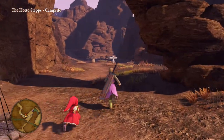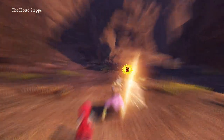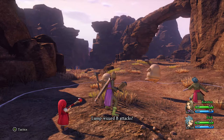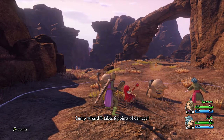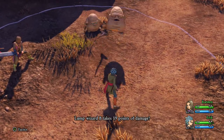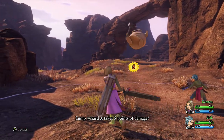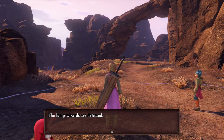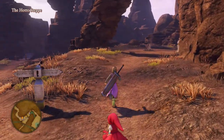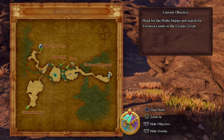Let's fight one of these mud guys because we haven't fought one of these guys before. Lump wizards, huh? Yeah, that was easy. Well, now that we've done that, let's proceed on to the next area. The Cryptic Crypt is where we're heading.